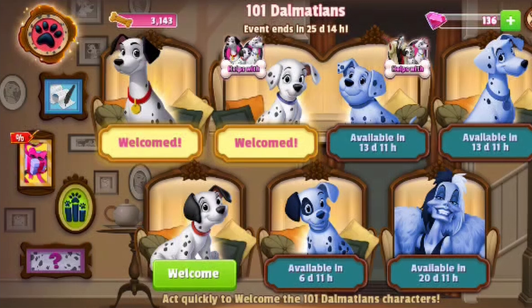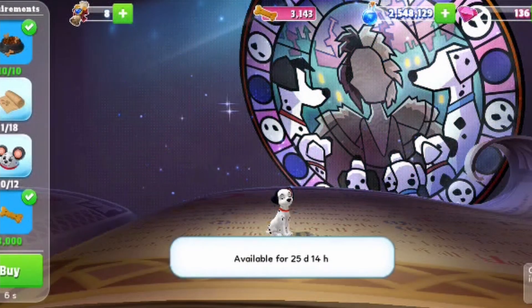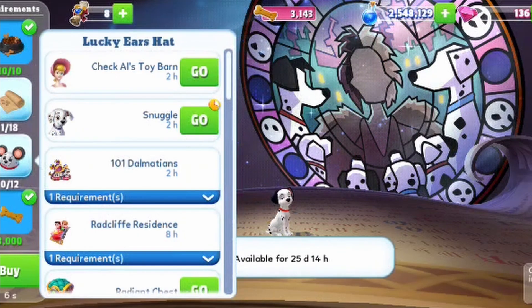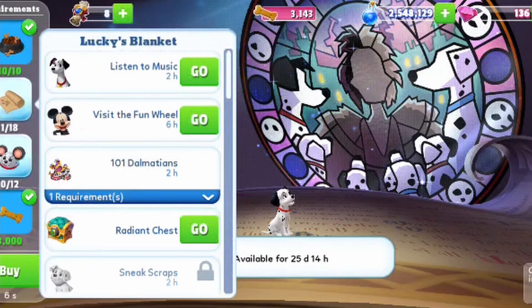As you can see, I have already welcomed Pongo and I've also already welcomed Penny, so the next step is to welcome Lucky. Let's click on Lucky and see what we have to do. We need to get 12 ears, which can be collected by Bow or Penny, and we also have to collect 18 of Lucky's blanket. I already have enough dog food bowls and little dog biscuits.